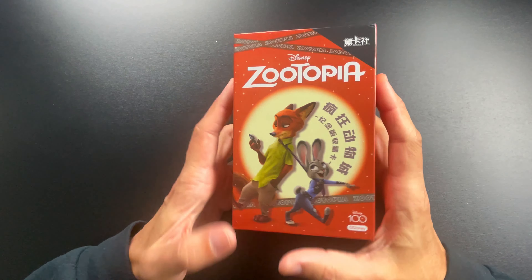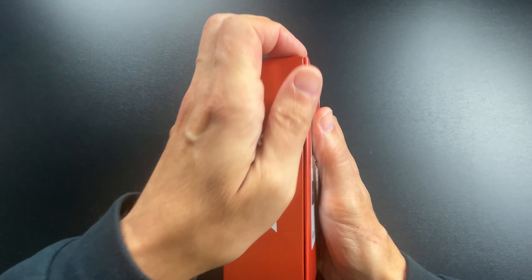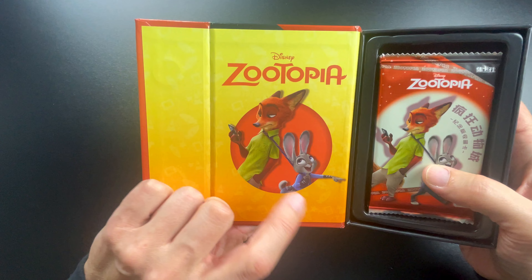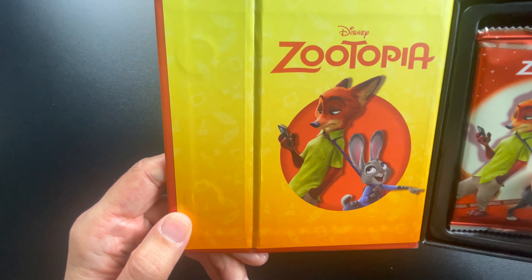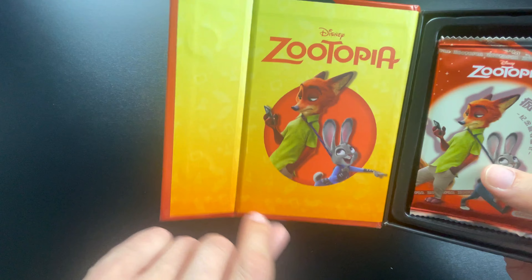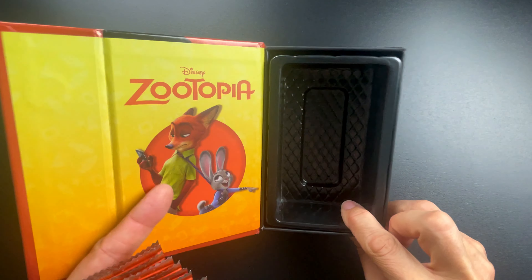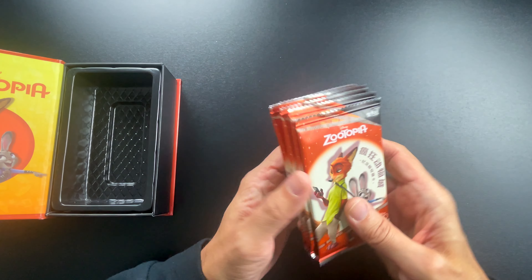If you're familiar with other videos I've done, I opened a similar product but it was Stitch — it's the same box design. It has two magnets in here so when you open it, it'll actually close shut again, in case you want to put your cards back in and store them. On the inside it has Judy and Nick on one side — it's really cute — and in the background there are some of the products actually used in the movie.